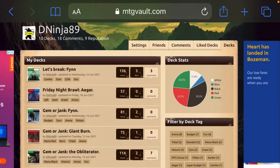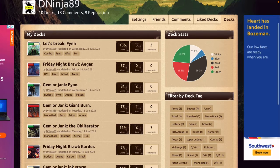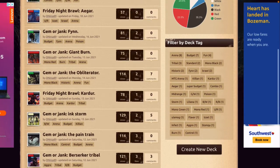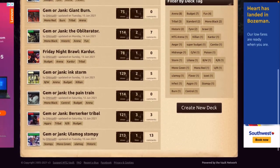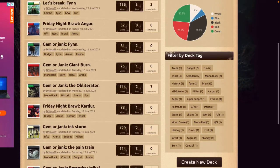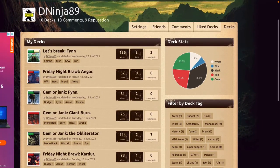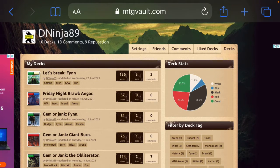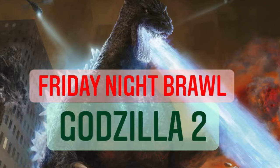Before we get into today's video, I want to talk about MTG Vault — not sponsored — but MTG Vault has everything a deck builder or deck brewer is looking for: a great community. I post all of my Friday Night Brawl lists — Gem or Jinx, whatever — on MTG Vault. If you want my deck list, go look on MTG Vault. With that said, let's get into today's video.